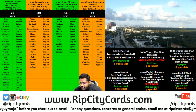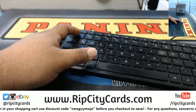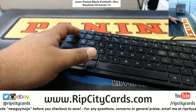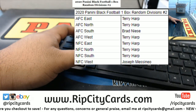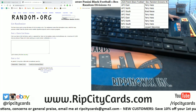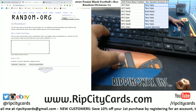What up everybody, it's your boy Cover Moses. We're gonna go ahead and do a 2020 Panini Black Football one box random divisions number two. Just crown the Heat as the champions and keep it moving. Put the random up on the screen — we're gonna go six times in the random.